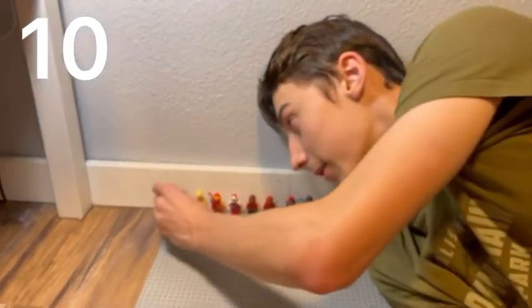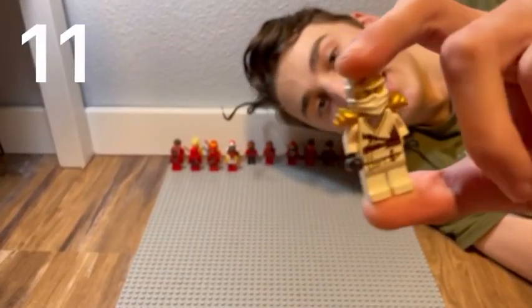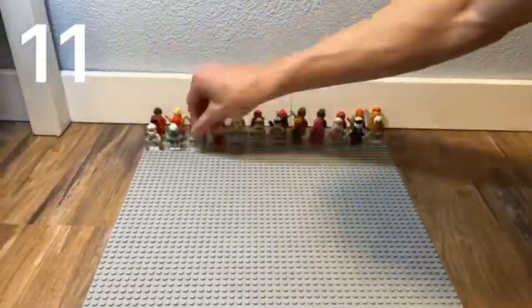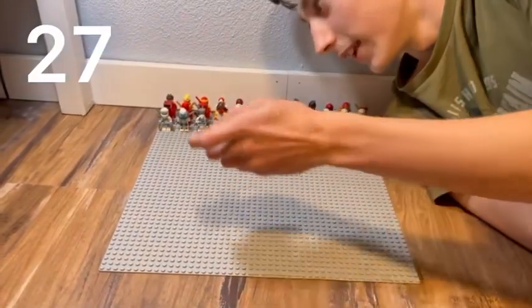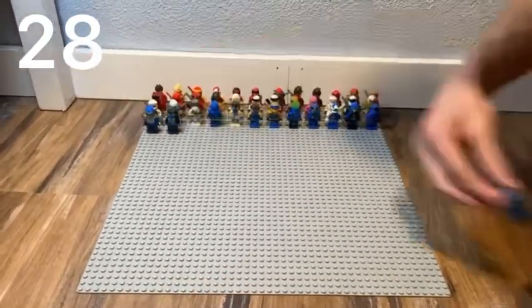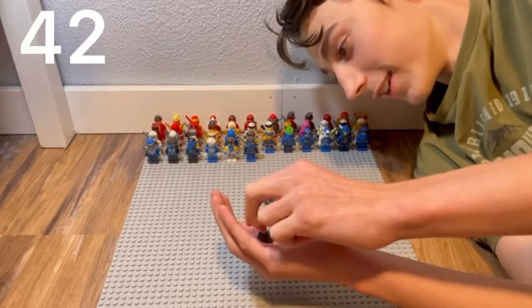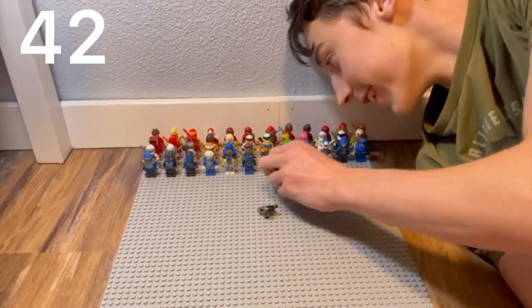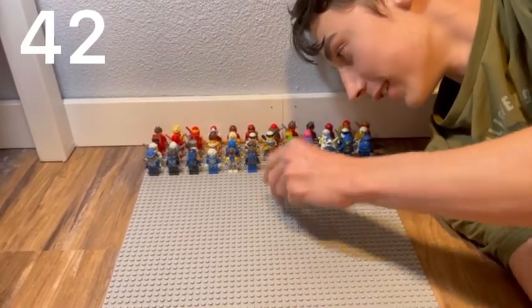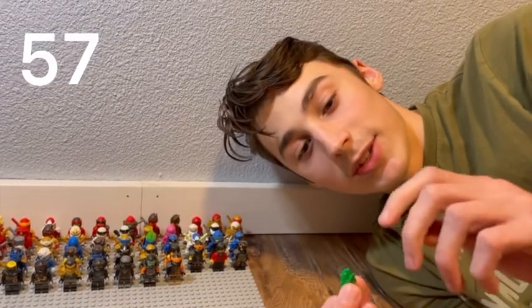This is the 11th figure we do. Now we're moving on to the Z. Now we're moving on to the J. This is the 28th figure. Now we're moving on to Kool, the 43rd character. We're at the 58th character, I'm pretty sure.